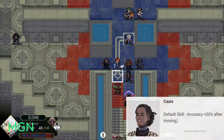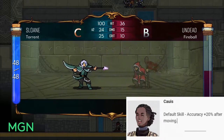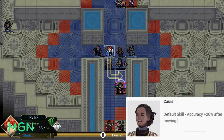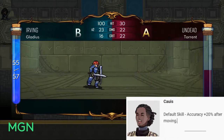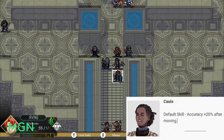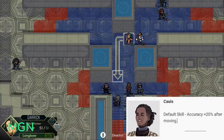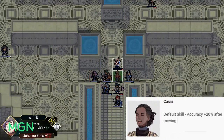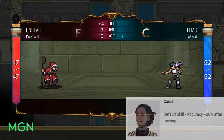The third Ranger you'll run into is Caius. His default skill gives 20% accuracy after you move. This tends to make Caius better as a melee Ranger than a ranged one, because a lot of the later ranged options prefer you to stand still and not move much. So if you want this accuracy bonus, Caius works well as a melee unit.